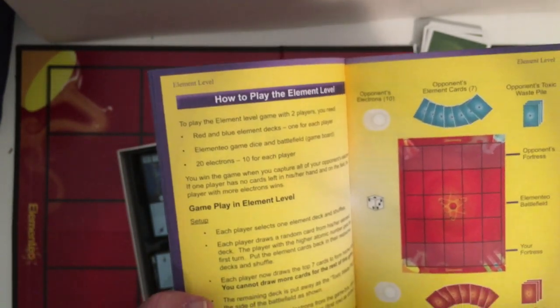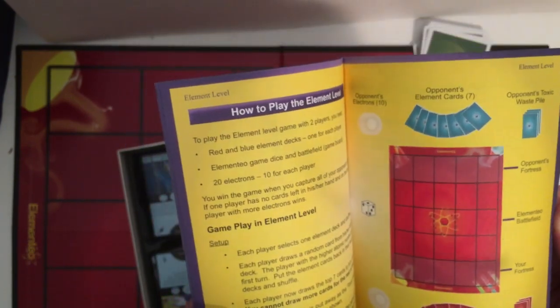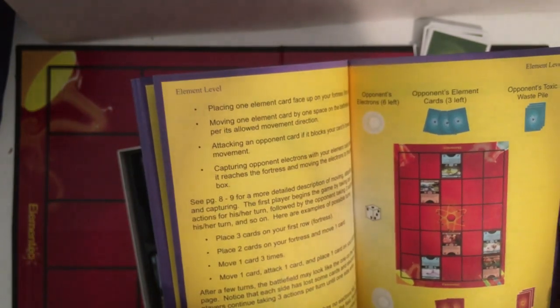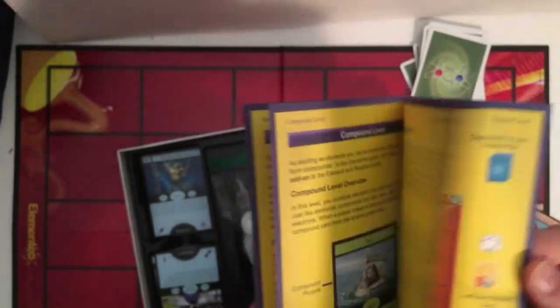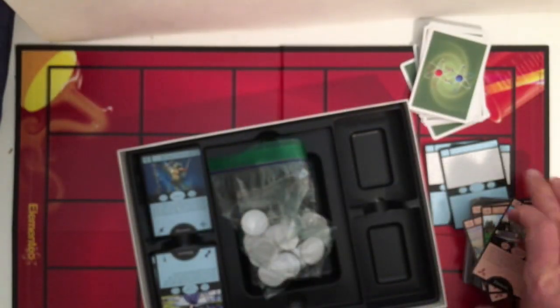Here's how to play: battlefield, fortress, opponent's fortress. You'll see a card — seven cards per hand. There are mechanics for reaction, compound levels, and fusion. Stuff to learn.